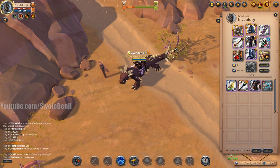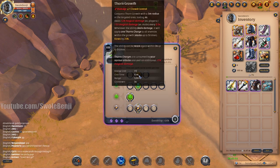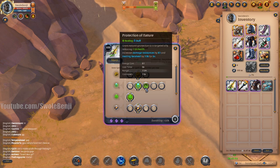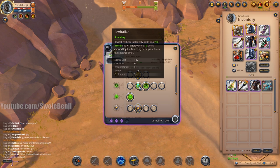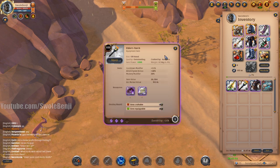For your weapon swap for bosses, you're going to use a Druidic Staff with Thorns. For some bosses you can use Revitalize; I prefer Protection of Nature because this gives me armor and doubles my E — it helps me kill bosses faster. But some bosses you will need Revitalize. For the offhand with the Druidic Staff, use a Torch so that you can auto-attack faster to kill bosses faster.